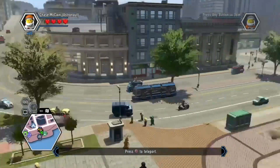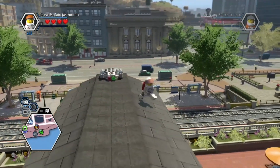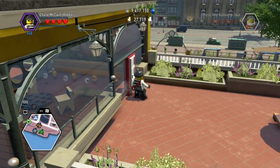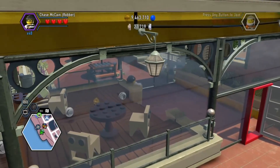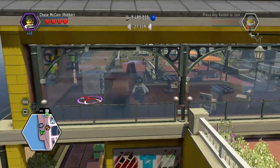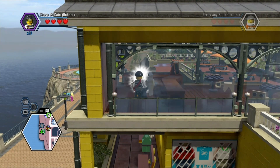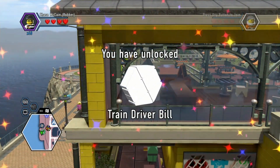Meet me up, Scotty. There we go. Alright — what are we at? That's the character — Train Driver Bill. Okay.